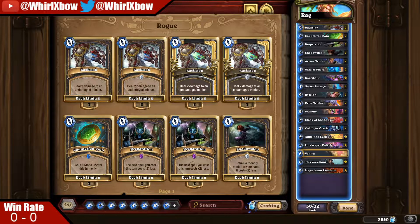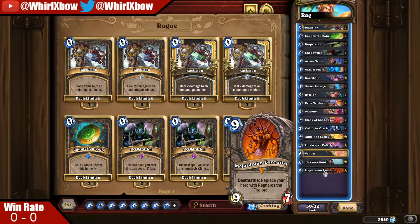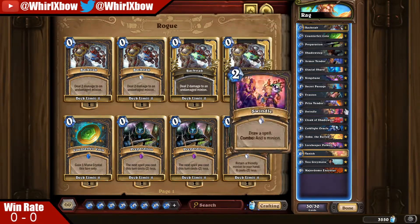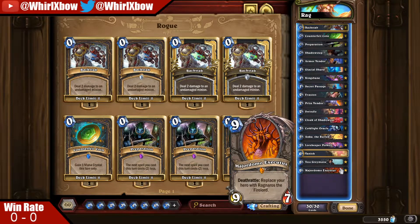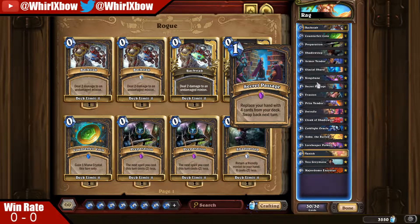Hey, what's up guys, Warlexpo back here. Today we're actually playing one of the funniest decks currently in the game, which is called Rag Rogue or Executus Rogue. For all those who don't know what this deck is about, you basically play mill rogue with Kingsbane and your end game win condition is not typically milling out your opponent like in mill rogue.